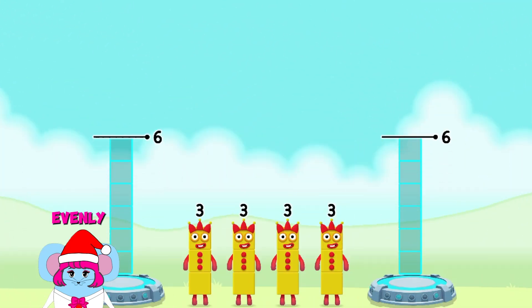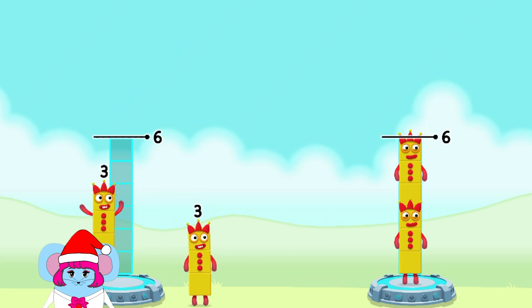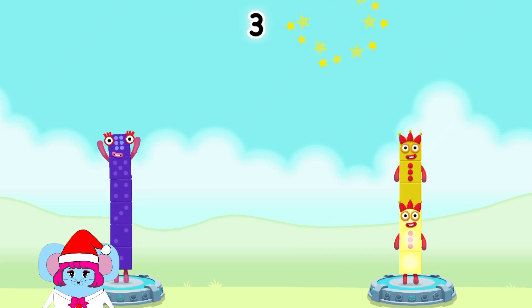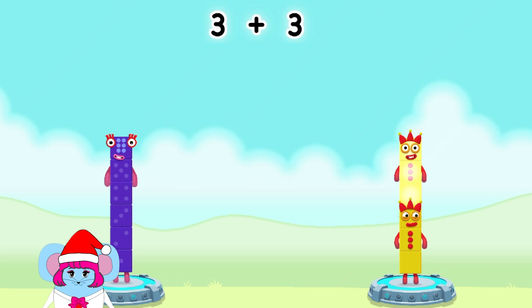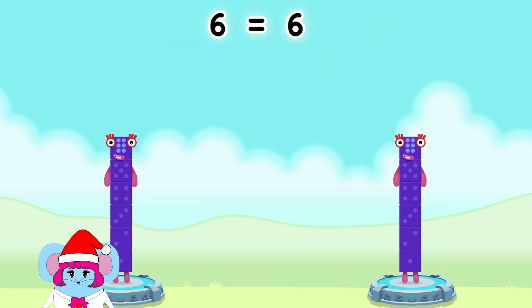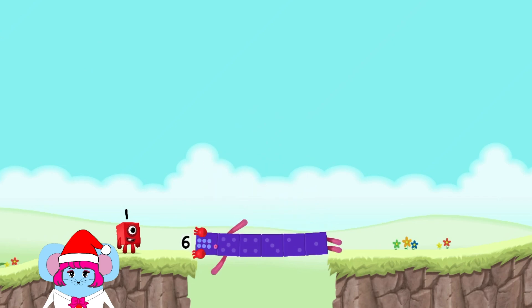Share the number blocks evenly to make two groups of six. Three, three, three, three. You got it! Three plus three equals six. Three plus three equals six. Six equals six. Six! Well done!